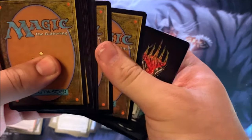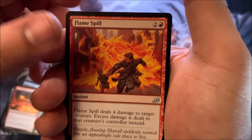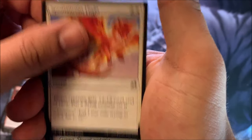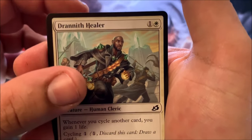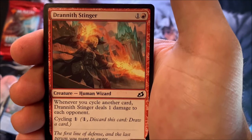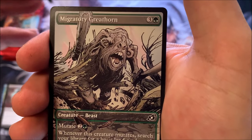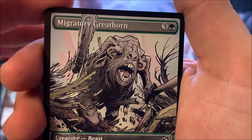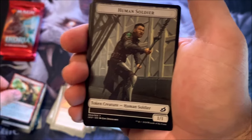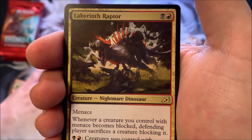Here we go for pack four. Uncommons: Primal Empathy, Flame Spill. No foil here. Commons: Spontaneous Flight, Honey Mammoth, Solid Footing, Crustacean, Drannith Healer, Glimmer Bell, Drannith Stinger, Mutual Destruction. And an alternate art Migratory Great Horn — this comic card does not look like a Magic card, guys. I love it though. It's fresh, it's new, and it looks really good. Then Friendship token, Lando. And our rare: Labyrinth Raptor, the Nightmare Dinosaur. Last uncommon: Avian Oddity.